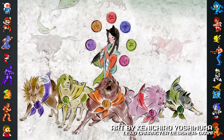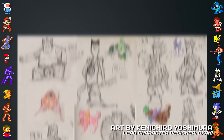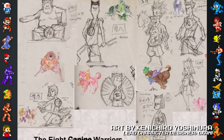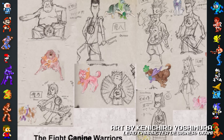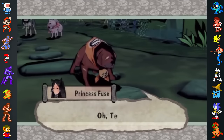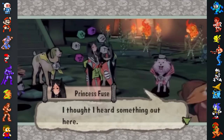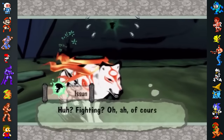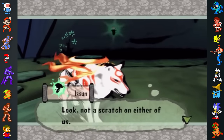The eight canine warrior characters were originally planned to be human. Due to difficulties designing their human forms, Okami's lead character designer Kenichiro Yoshimura put the eight canine warriors aside to focus on other things. By the time Yoshimura returned to work on their designs, the scenario writers had already included the warriors in the game as actual dogs. Though shocked, Yoshimura went along with the idea.